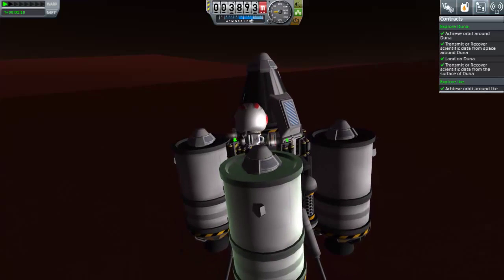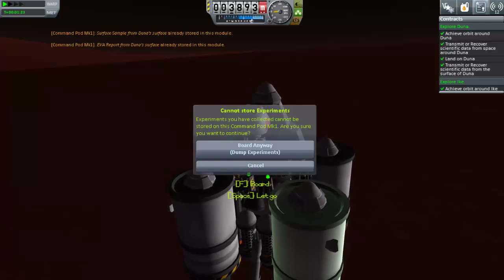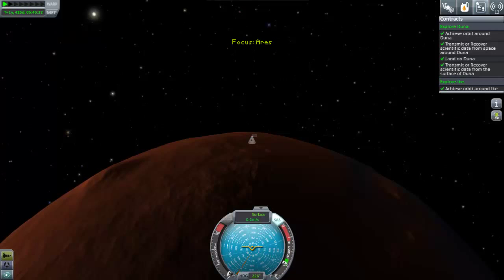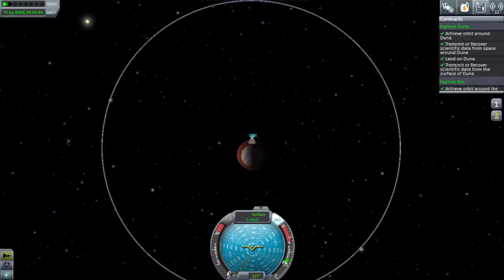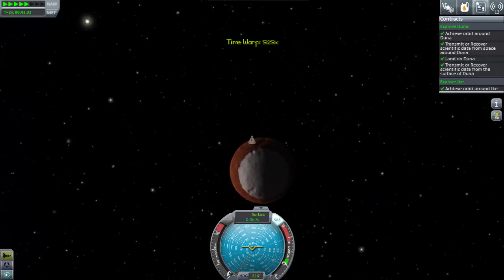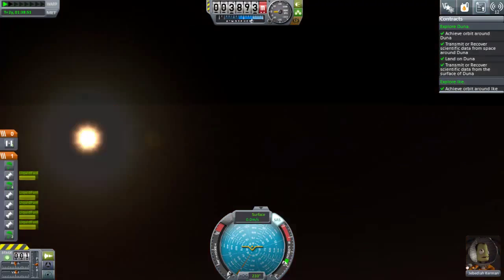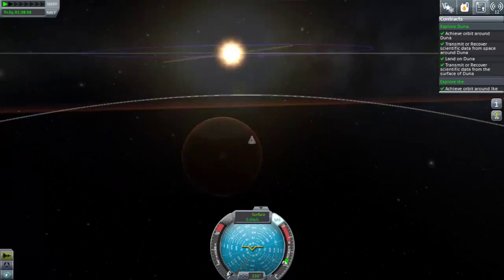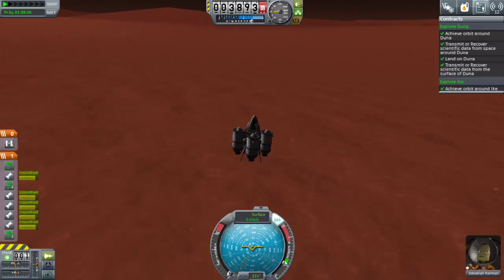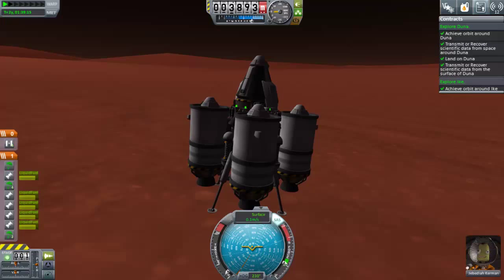I've already repacked the parachute, so we don't need to worry about that. All of our science goo canisters have now also been used — this ship now looks very nice with all of its experiments done. I'm going to attempt to go straight from Doona ascent to Kerbin, or at least get near Kerbin, and then I can tweak it once I get into solar orbit.